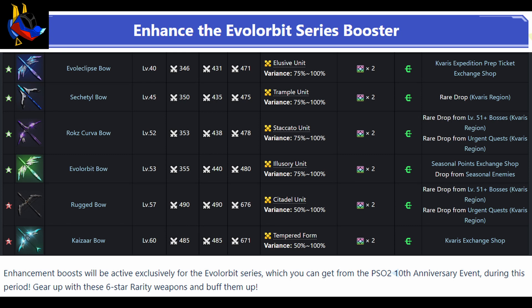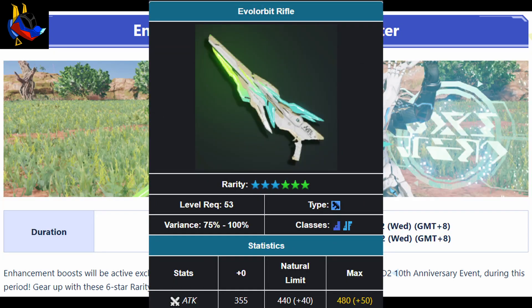Evil Orbit is the strongest 75% variance weapon. Of course, the 50% variance doesn't nerf seven-stars at all — there's a crazy 200 weapon potency difference between seven-star and six-star. Evil Orbit is actually much stronger than even the Rocks and Sector series. The Sector is still good against mobs, but Evil Orbit will be the de facto strongest six-star from now on.